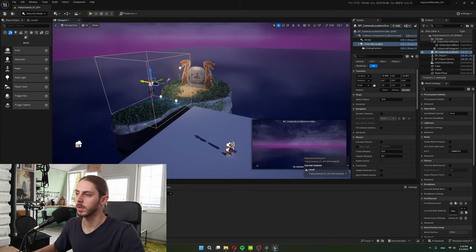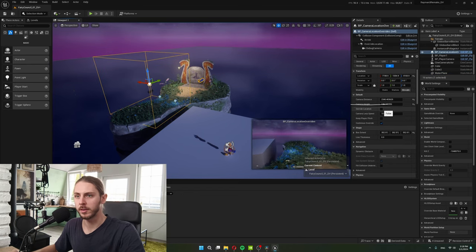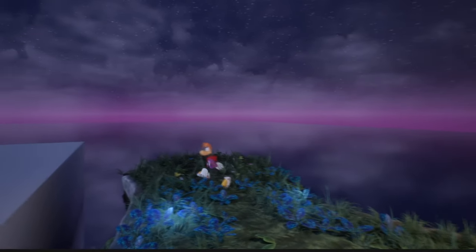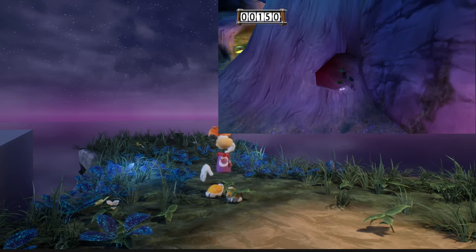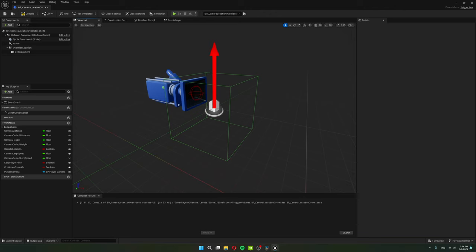The trigger box also has a little camera component I can move to a set position. If I check the 'override location' setting, once I walk into the trigger box it moves the camera to that position I set, and once I walk out it follows Rayman again. This handles the behavior where the camera can move to a set location and watch Rayman from that point. The blueprint is made out of a collision component, a sprite component and arrow for editor visibility, an override location component as the point the camera moves to, and a debug camera for convenience when laying out trigger boxes.